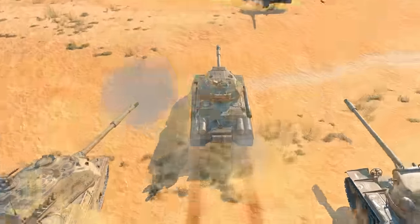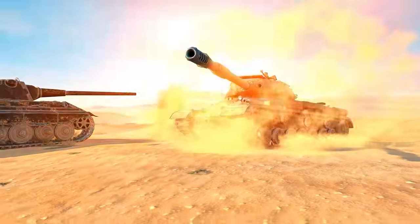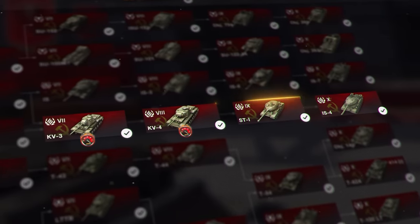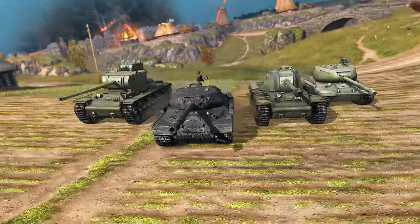The IS-4 will become a faster shooter, so you can inflict more damage in battle. On top of that, all the tanks in its research branch, starting with the KV-3, will receive the engine power boost consumable. Use it to make sure you reach key spots faster.